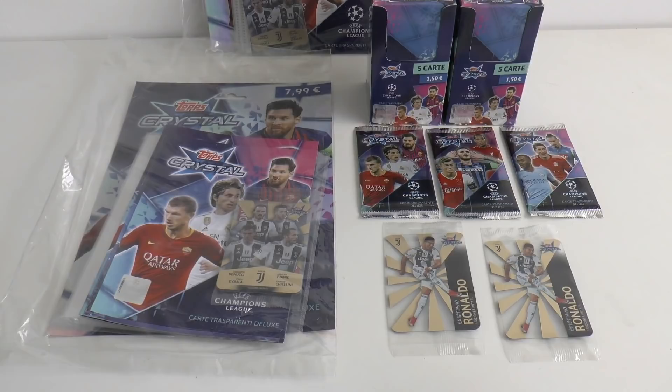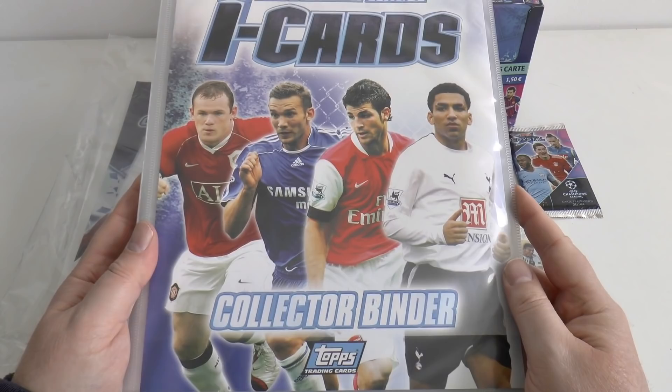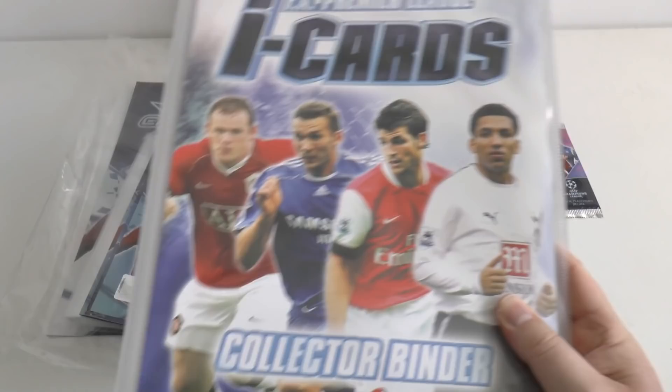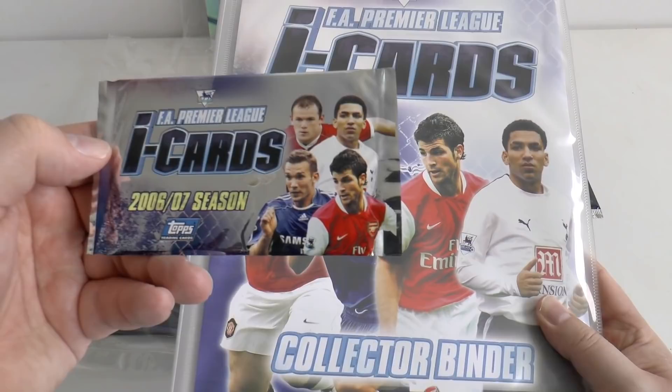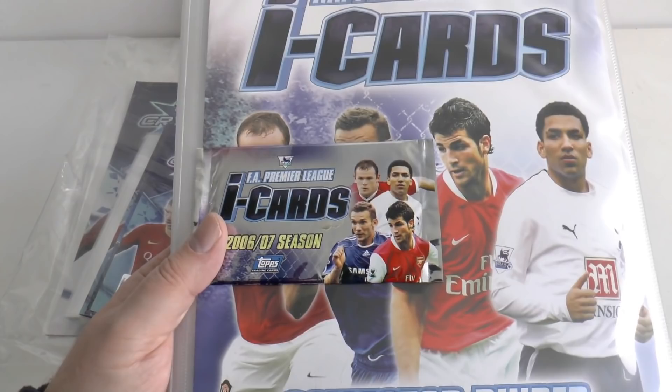It's well overdue that Juventus get the respect they deserve. Thinking back on these cards, a little bit see-through — it reminds us of the Premier League eye cards when Topps did them. So here's just a quick look at that. You'll see the similarity between these transparent cards. This was back in the 2006-07 season — there's Shevchenko, Fabregas, Rooney and Aaron Lennon on the front of that one.